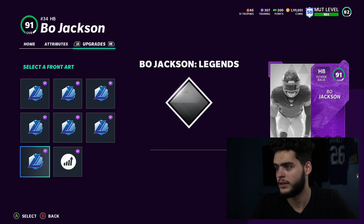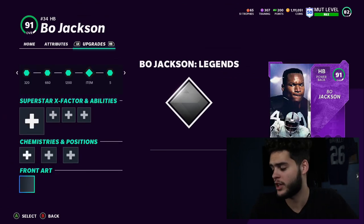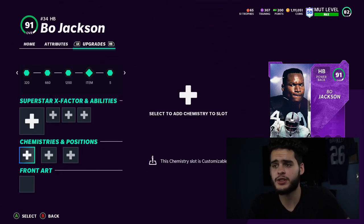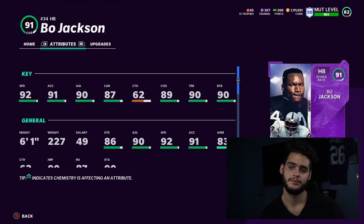The LTD Barry looks super cool — probably the coolest card out right now. In terms of chemistry, Barry gets the times-two boosts but not times-threes. Barry may actually be the better card overall. I'm not entirely sure how they'll play differently given Bo's height, weight, and strength advantage. We'll have to see.